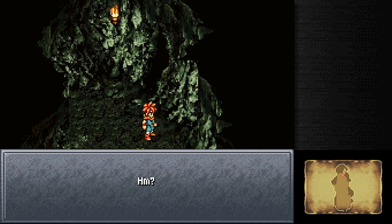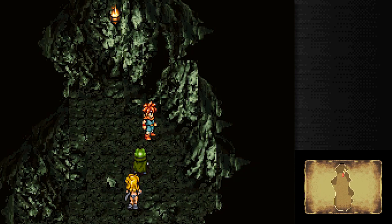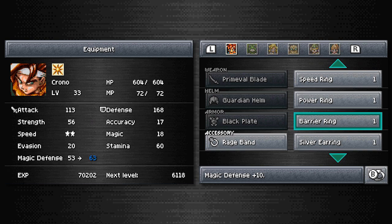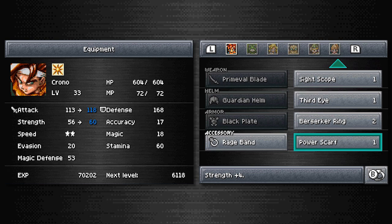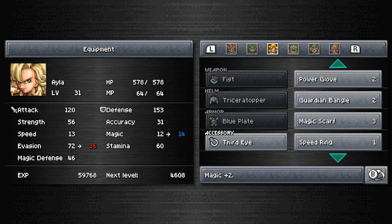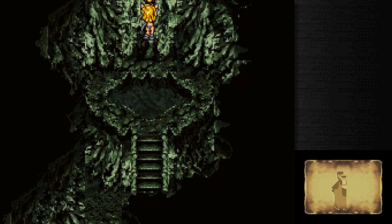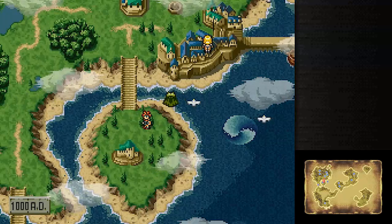Obtained Barrier Ring. Let me guess - plus six to def... Here I was going to call it predictable and then this happened. There's something else in here - Obtained Speed Ring! If that's plus six speed, I will not complain anymore. Barrier Ring is plus ten to magic defense - not quite what I expected. And the Speed Ring is speed plus three, meaning that Ayla can also have maxed out speed now, by taking a ride in what I like to call nature's washing machine. I don't actually like to call it that - I was just trying to do a thing.